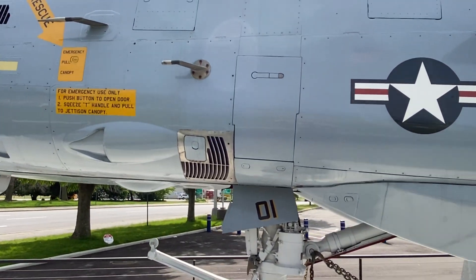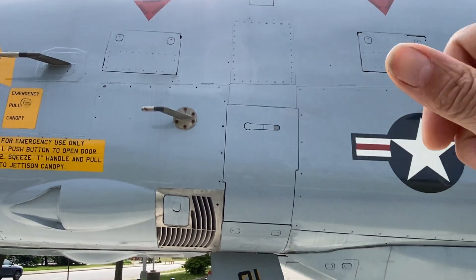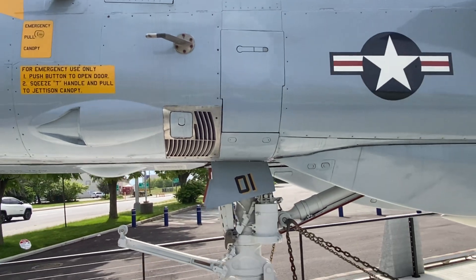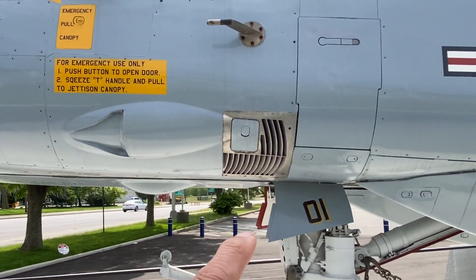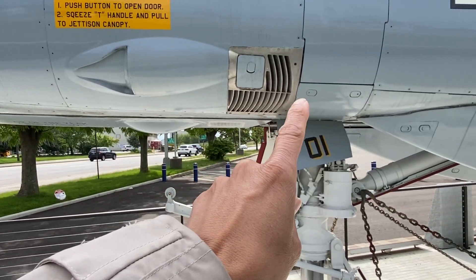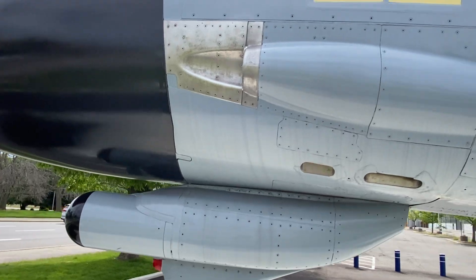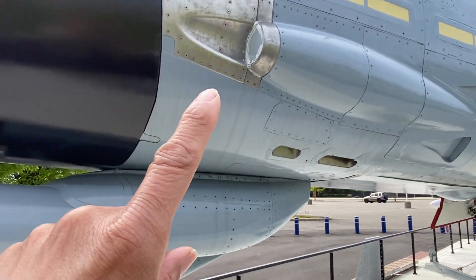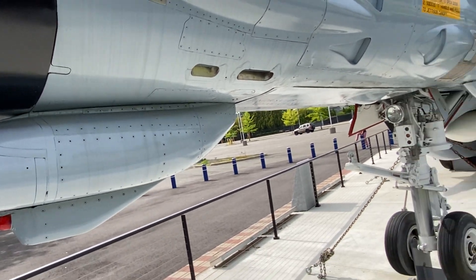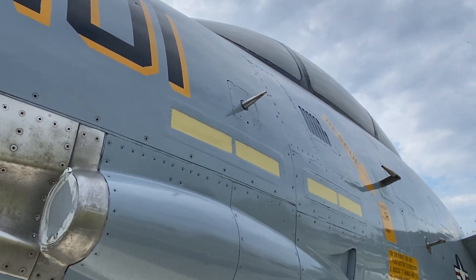This is where the pilot gets in — you press it, turn it, bring it down like building steps. And that's the exhaust for the cannon, which is right here — obviously sealed because they don't want birds nesting in there. That's an interesting AOA — angle of attack — sensor.